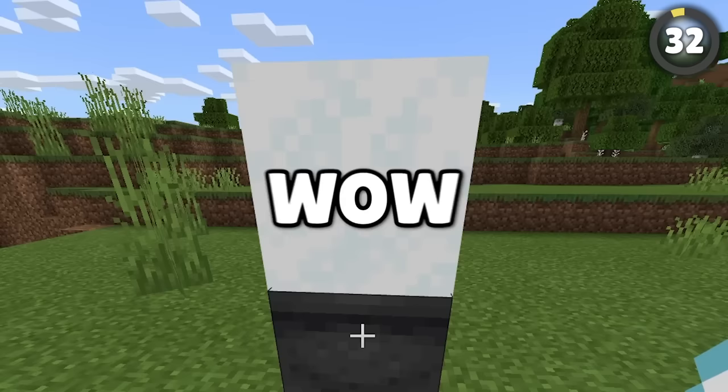Every Minecraft player's worst nightmare is a creeper blowing up everything in their base. To make this less disastrous, you can waterlog your chest to make them blast-resistant. If you're looking for a block to build TNT farms with, waterlogged leaves are totally blast-resistant and super easy to get — just be careful not to flood your redstone.